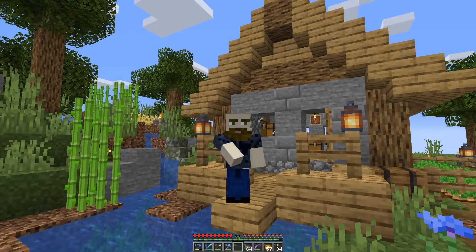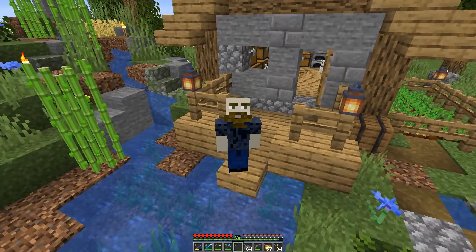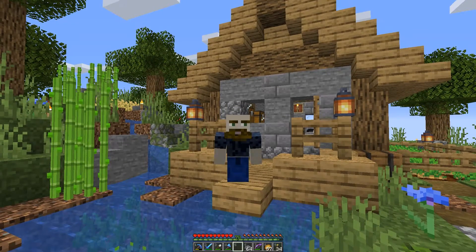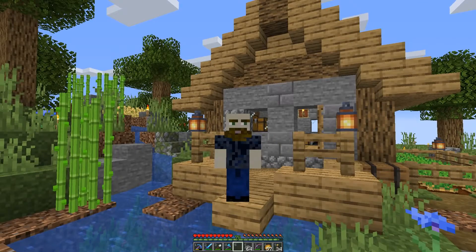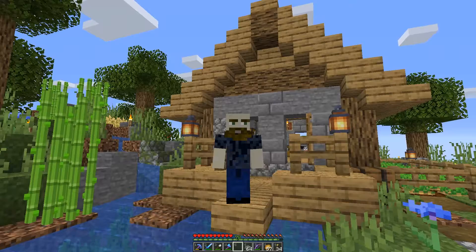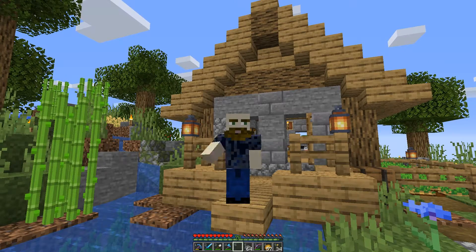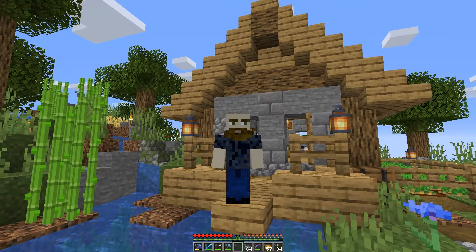Hello hello, Aurora here with another episode of Skyblock Survival in Minecraft 1.15. Last episode I took on the Ender Dragon and beat it without dying once — a whole episode without dying, which is fairly unusual for me. So today we need to go end busting: get some elytra, some diamonds, general diamond gear, and of course shulker boxes. Without further ado, let's get on with it.